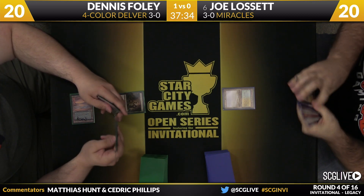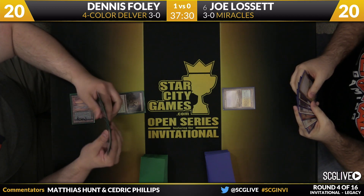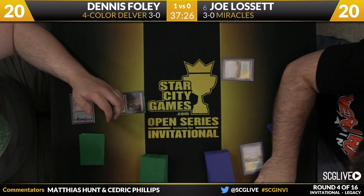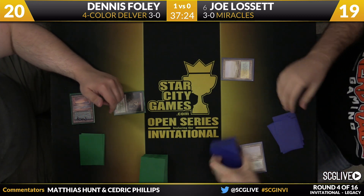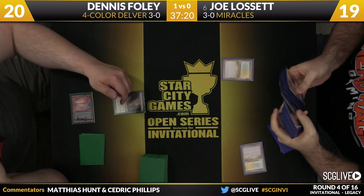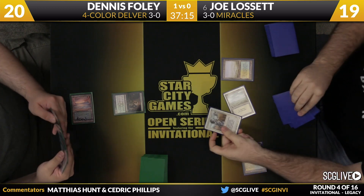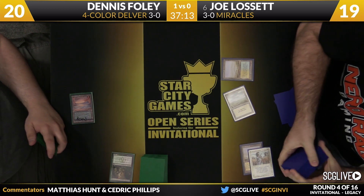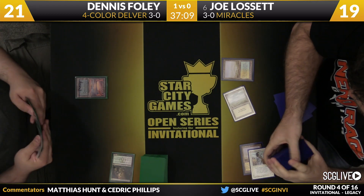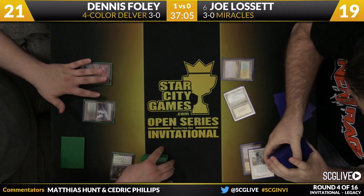Dennis does have a Turn 1 play — this time it's Deathrite. Joe has a Fetchland, but a much less scary start. I don't think Joe's nearly as concerned with cards like Deathrite Shaman — that's a mana producer that will eventually get swept away. That's one of the benefits of playing Miracles. Deathrite Shaman is a card you see a lot in Legacy, and in a pretty general sense you don't care about the card that much. You could leave it alive for a few turns and not pay too bad a price.